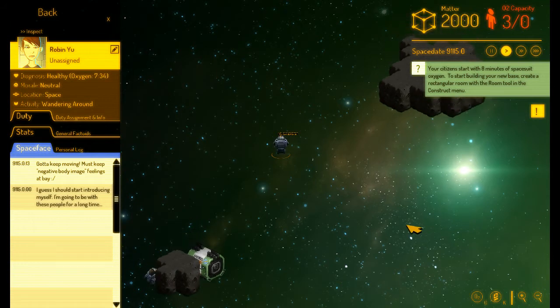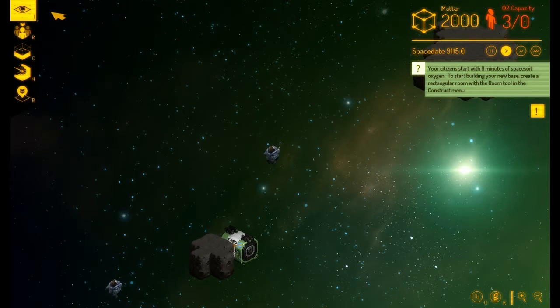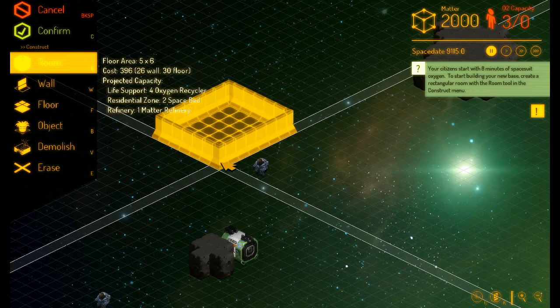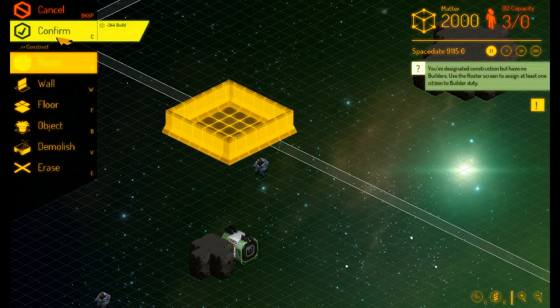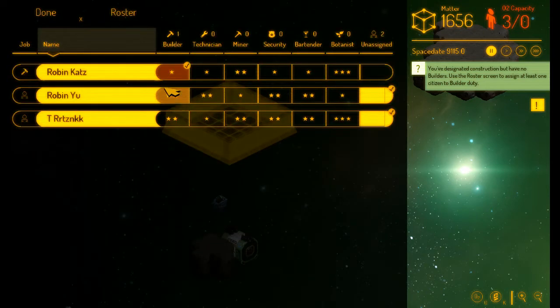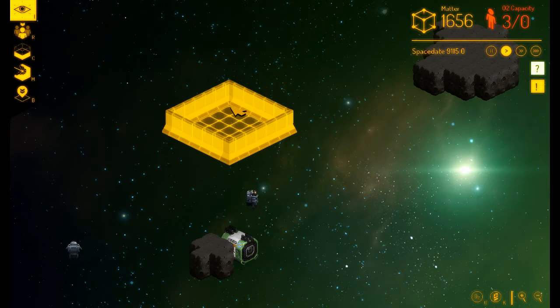Basically you have eight minutes of oxygen to start off with, and you've got to construct a room. Construct a room — it's a little room. This is where you're going to enter the space station, so you want to make it not too big but not too small, because you want them to enter it. Always click confirm — you will forget that. Then you've got to roster them. You want these to build. You can put them as technicians, miner, security, bartender. Set to autonomous and assign. Done.